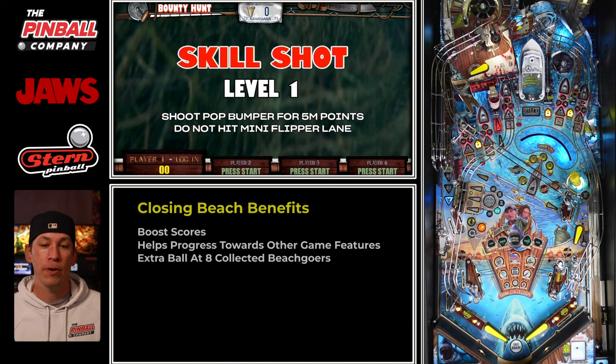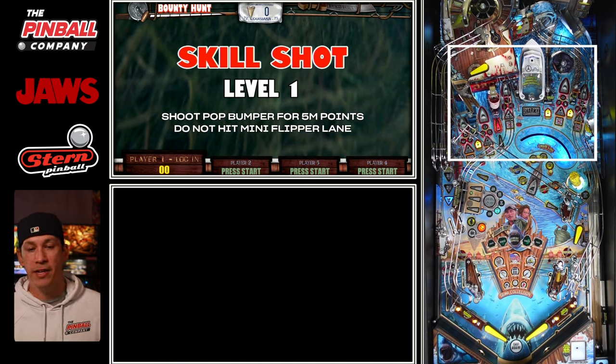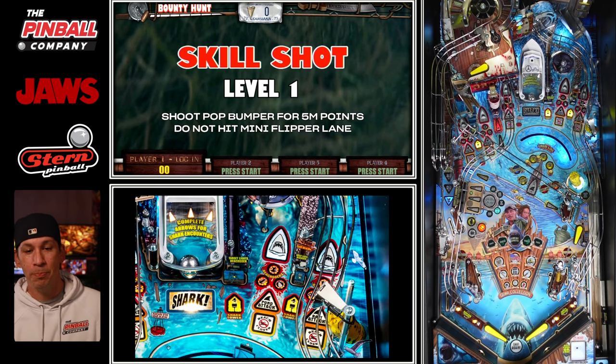To properly explain this, look at the five major shots associated with encounters: the left spinner, the left ramp, the center ramp, the real spinner or real shot at the pond, and the right ramp. Each major shot represents a beach. Up the middle is the north beach, then east beach, west beach, the pond at the reel, and the marina at the left ramp. Each beach is located at each major shot.